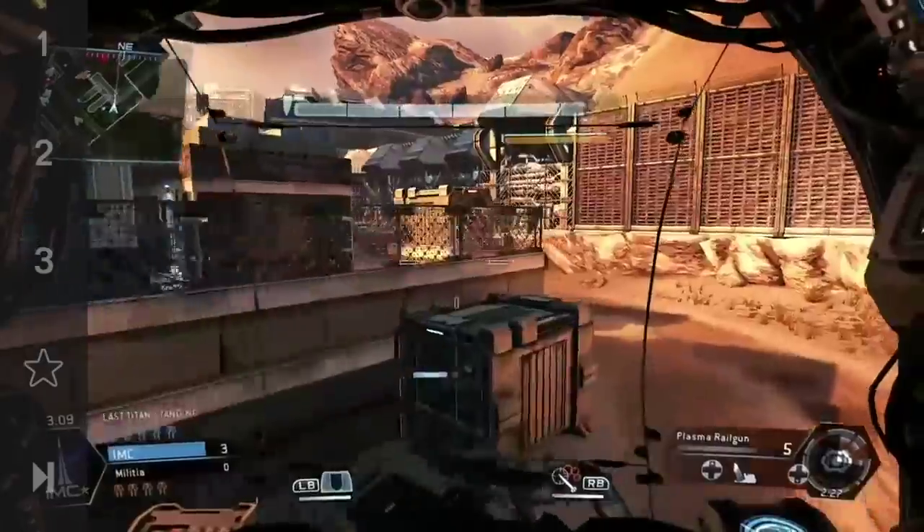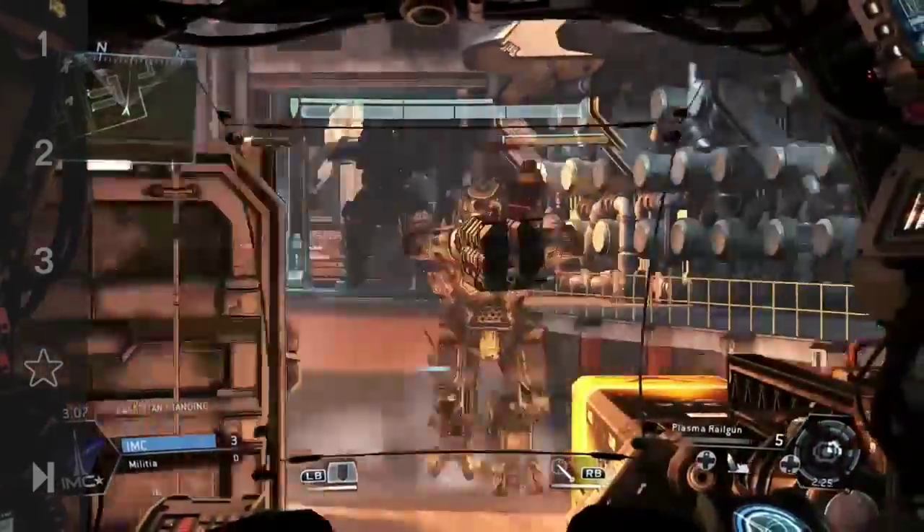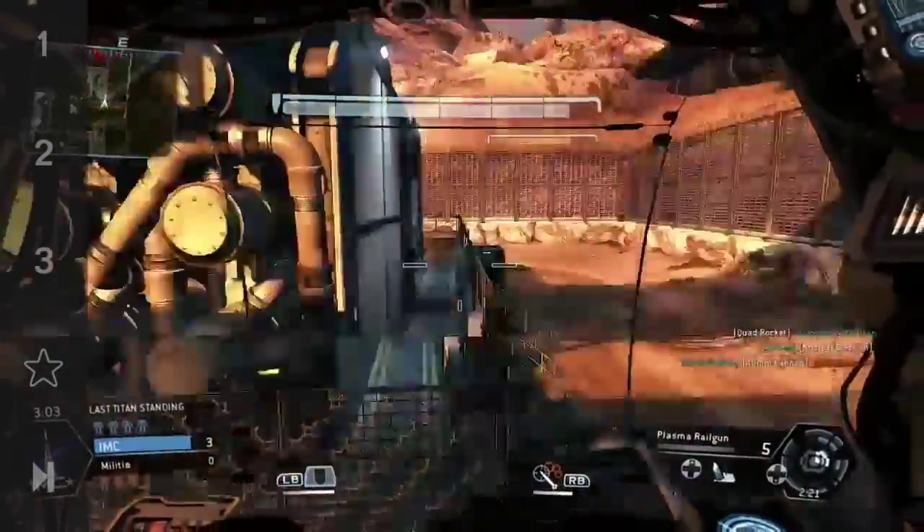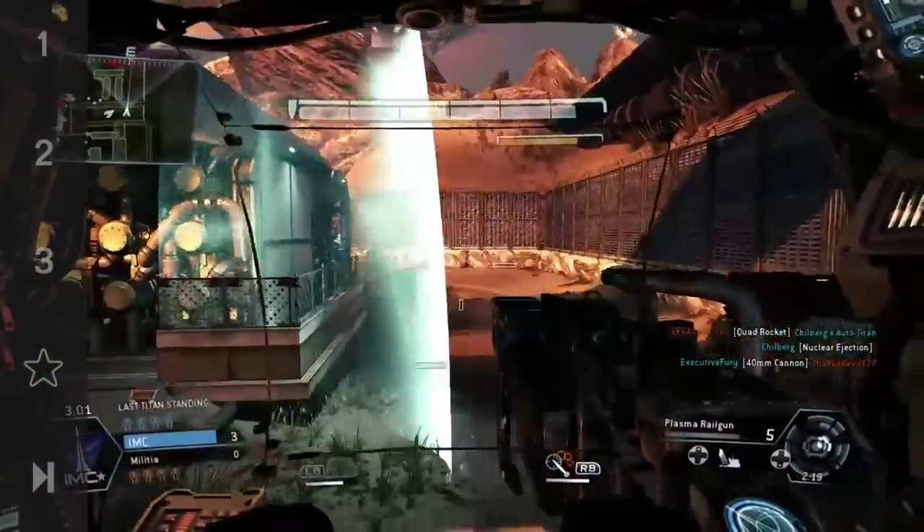What you want to do is team up with a friend or anyone online. Right here I'm teaming up with my friend — we attack together, he lowers the shields, and I try to get the red critical markers.